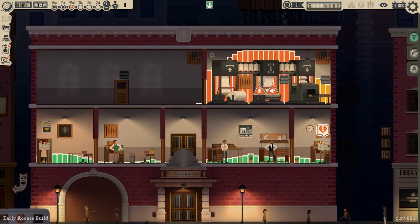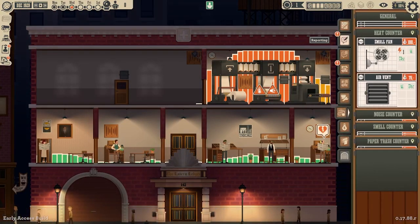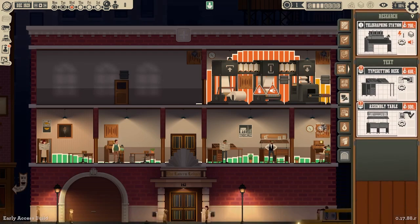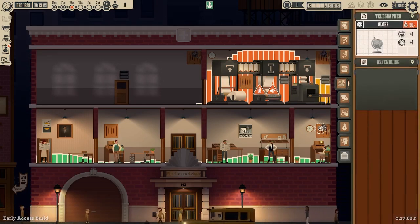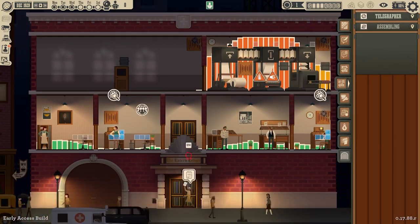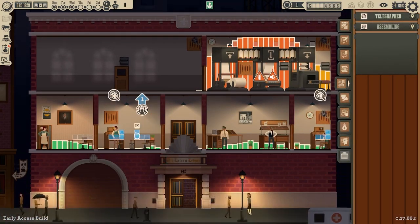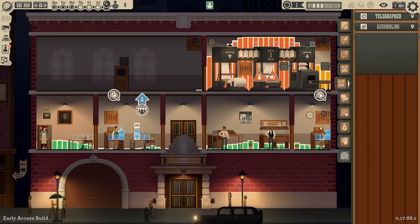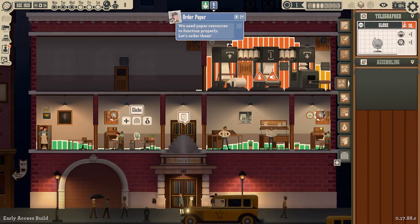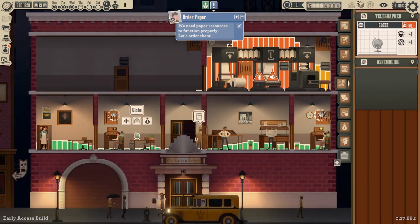So what else can we construct? Reporting — we got the reporters desk, production typesetting desk, all that fun stuff. He's already got a globe. We could put a globe here — that'll get Dennis a plus one. We'll drop that there. Looks like we got to order some paper, so let's click here since that's flashing. We'll order ourselves 600 reams of paper.